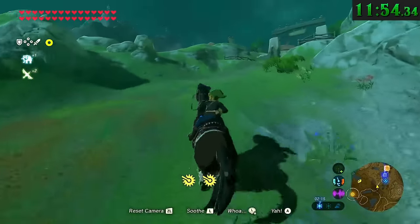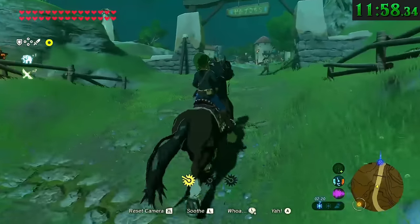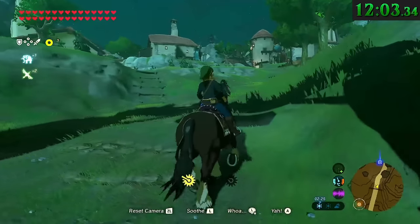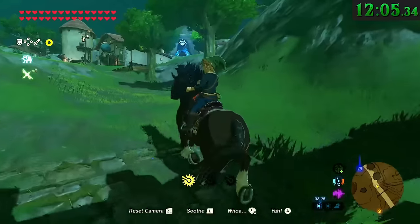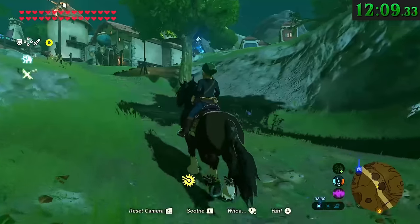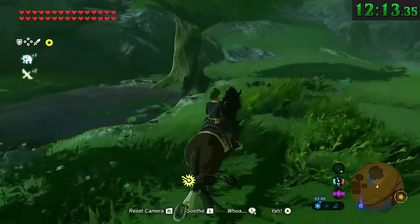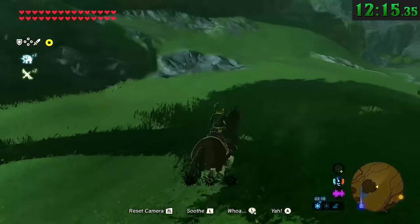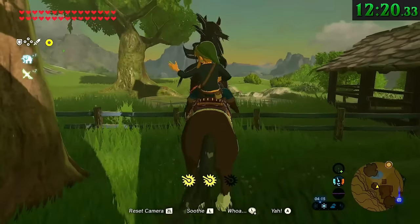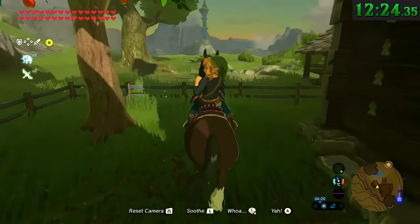Link's house in Hetaino is right on the edge of town. You cannot gallop a horse through towns — you have to slow down to a trot or a canter, and if you have spurs charged up, they won't even recharge while riding through town. But partway through Link's yard, you can gallop again. You can even do it in the little fenced-in area right behind the house, so it literally is right on the exact border edge of Hetaino.